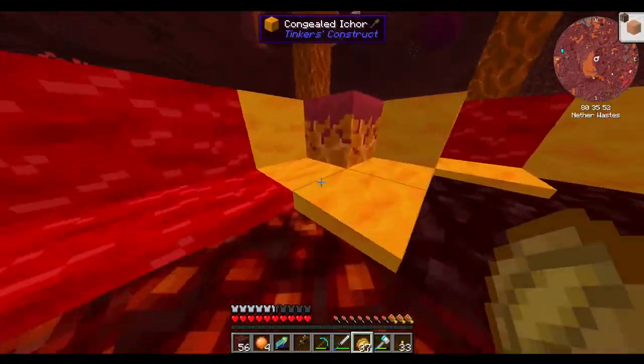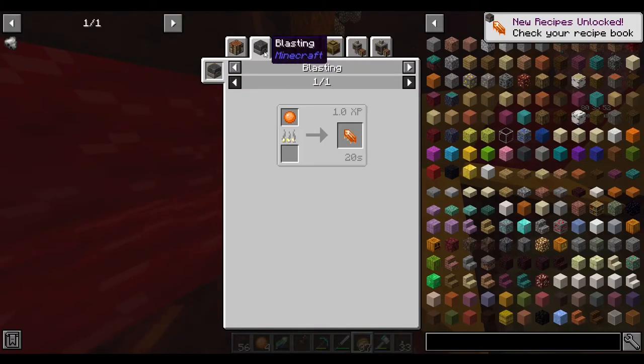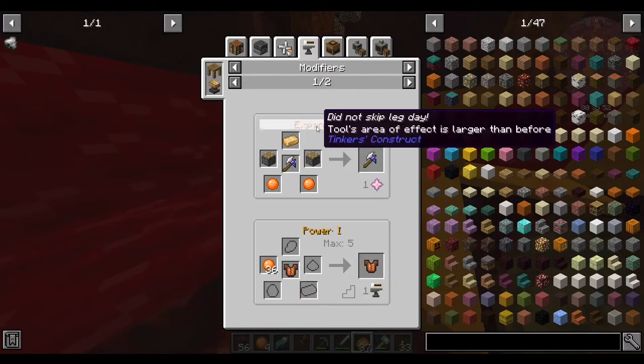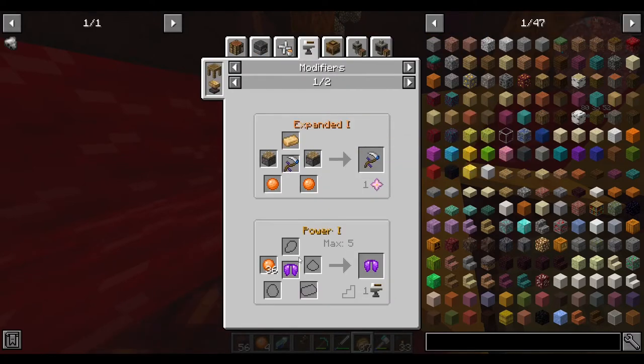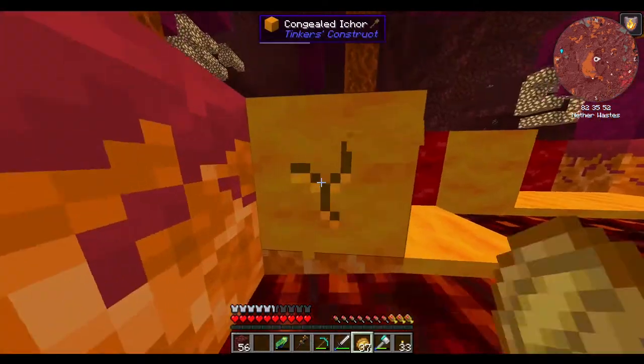Whoa! What do I do with ichor? I can slime it up, I can make slime crystals. Off-handed. That's not a terrible find, not terrible at all.